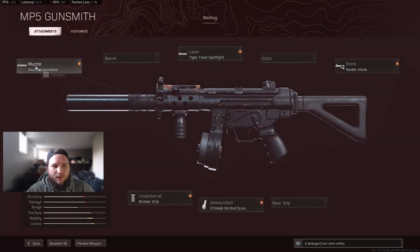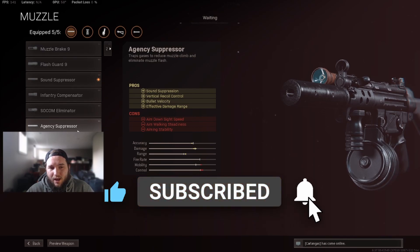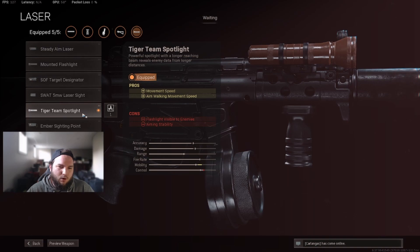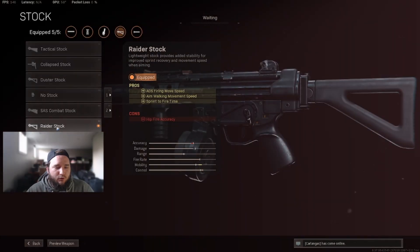For the secondary, we go with the Cold War MP5. Sound Suppressor for ADS speed increase, bullet velocity, and sprint-to-fire time — effective damage range is decreased but for an SMG range isn't the priority, and the Sound Suppressor keeps you off the minimap unlike the Agency Suppressor which nerfs ADS speed. No barrel needed. Tiger Team Spotlight for movement speed increase and aiming walking movement speed — great side-to-side strafe ability. Bruiser Grip for movement speed and hip-fire accuracy. 50 round drum mag. Raider Stock for ADS firing movement speed, walking movement speed, and sprint-to-fire time — you're just going to be moving a lot quicker. This gun is awesome.